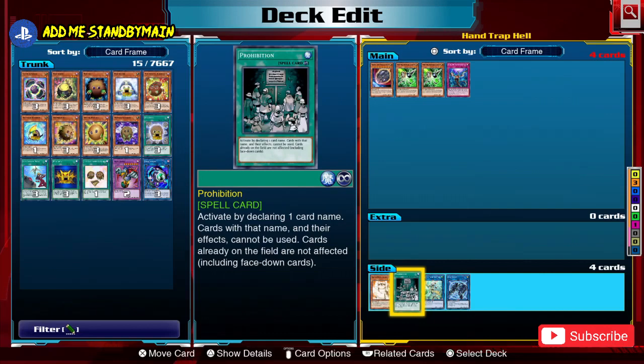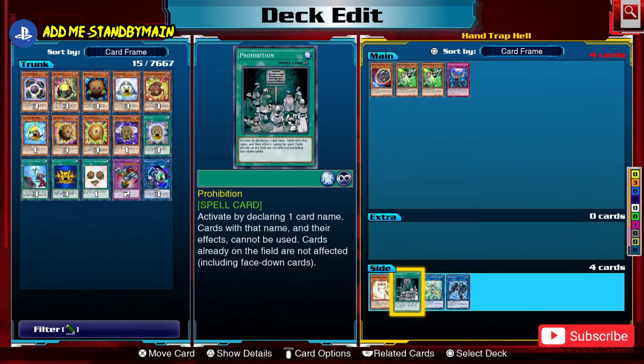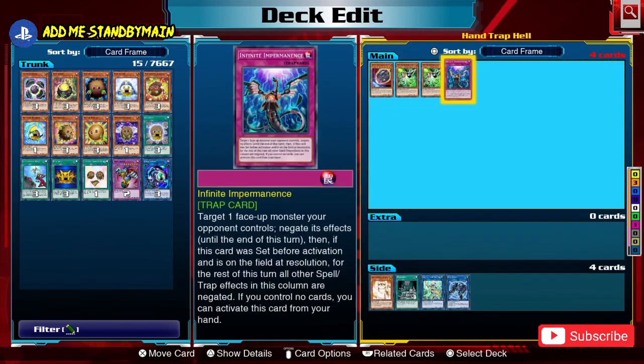Finally, Prohibition is starting to see some play in the TCG meta. It's an old card that lets you call one card name, and no one can use that card. If your strategy only loses to one specific card like Super Polymerization or Nibiru, it may be worth including a couple copies. However, in game one on turn one you often don't know your opponent's deck, so it's situational — but decks that can use it effectively don't have to worry about those cards.